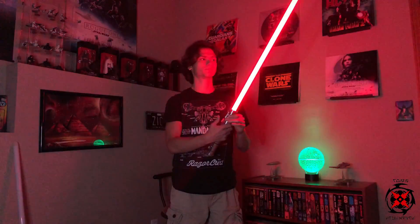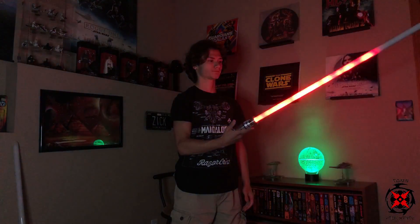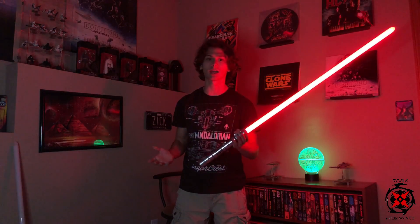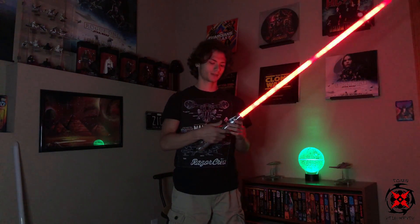There's dual phase on here as well, which I'll go into before I get to the force push. Dual phase is basically: while your saber is on, you can go between your presets by holding and twisting. This is a Darth Maul font right now. You can go through the fonts without even turning off the lightsaber. To go back, you have to hit your aux and do it. I'm not a huge fan of it, but if you have a lightsaber that's supposed to change color like in a video game, it's kind of cool to be able to change your font on the fly.